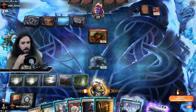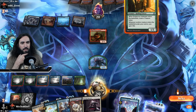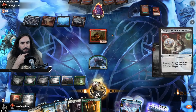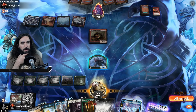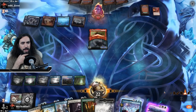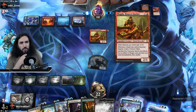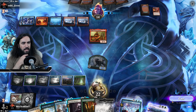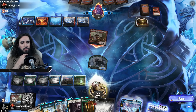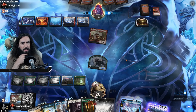They might have extra turns incoming, so that is why we're just not doing anything yet. Getting another Environmental Sciences for the white land. And then we're attacking in — they do anything here, we can still Divide by Zero. I think they want to attack in here with the Magda to get themselves a treasure. They are! The mad lads. Now they have enough for a Goldspan Dragon and a counterspell if they want to.